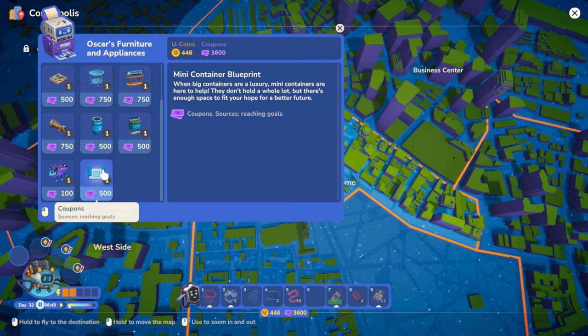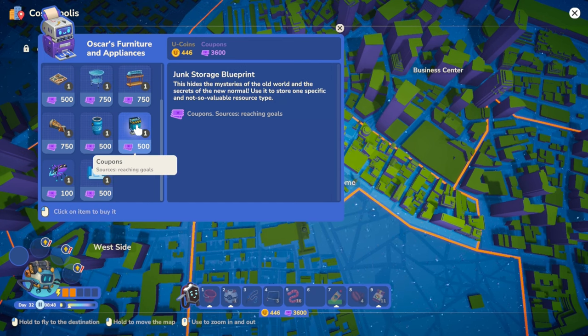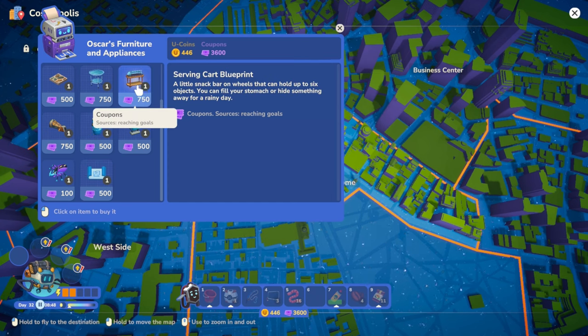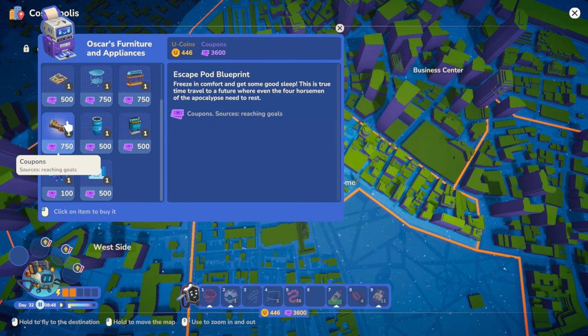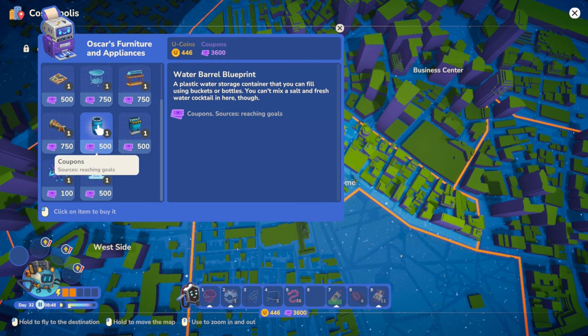Coupons - look at that, we've got a whole bunch of different stuff now! Mini container blueprint - when big containers are a luxury, mini containers are here to help. Junk storage blueprint - use it to store one specific and not-so-valuable resource type. Water barrel blueprint - a plastic water storage container you can fill using buckets or bottles. You can't mix salt and fresh water in here though!